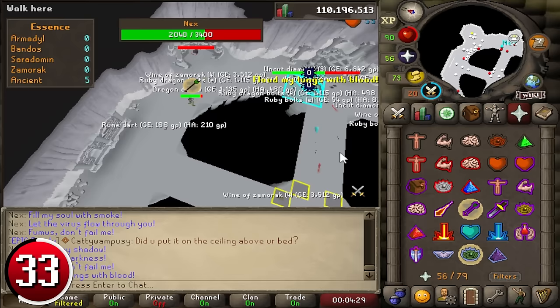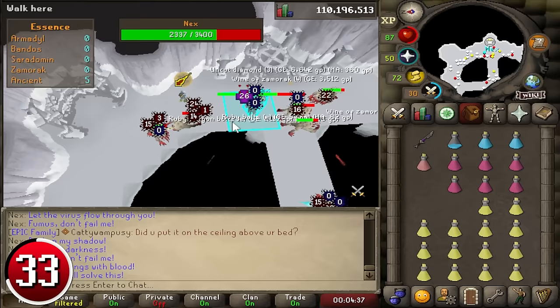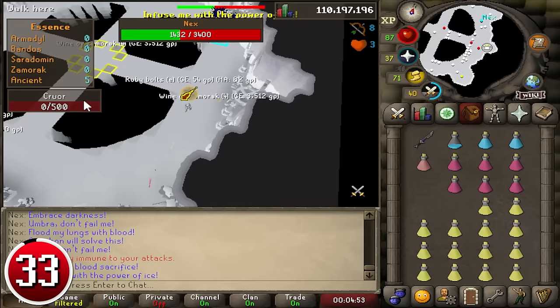Unlike other generals in God Wars Dungeon, Nex has her own room — the Ancient Prison — reached by completing the Frozen Door mini-quest and then using either an ecumenical key or collecting 40 Essence of her followers. Once enough Essence is obtained, you can enter the boss room. For those who don't own a Zaryte Crossbow, Osmumten's Fang can be very useful against Nex. However, pair it with a ranged weapon for her shadow, ice, and final phases, otherwise you risk taking heavy damage or being unable to reach her. A stab/slash/crush weapon should be taken to break ice prisons for your allies.